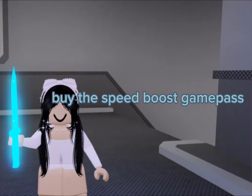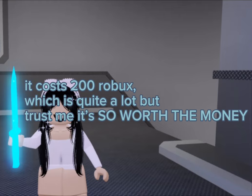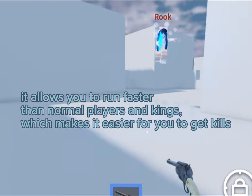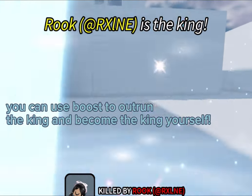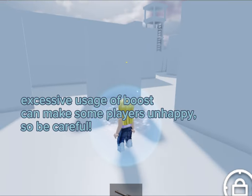Tip number five: buy the speed boost game pass. It costs 200 Robux, which is quite a lot, but trust me it's so worth the money. It allows you to run faster than normal players and kings, which makes it easier to get kills. You can use the boost to outrun the king and become the king yourself. Just note that excessive usage of boost can make some players unhappy, so be careful.